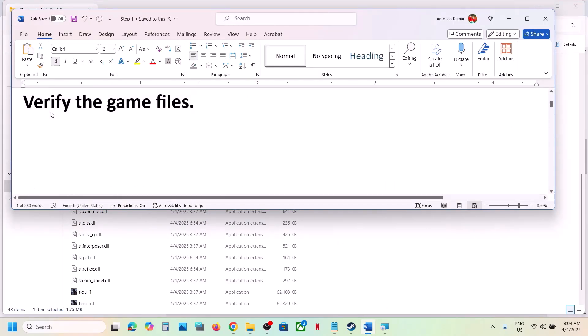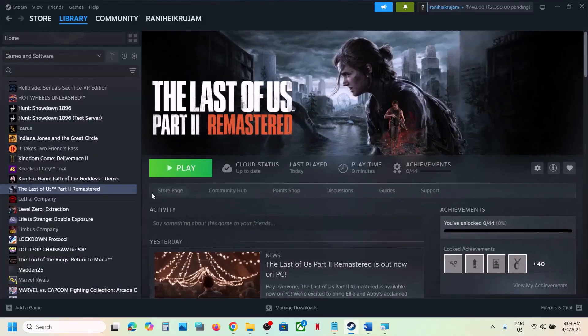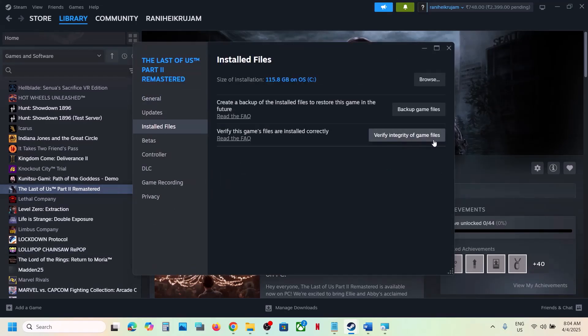The next step is to verify the game files. Go to Steam, right-click on the game, select Properties, then go to the Installed Files tab and click Verify Integrity of Game Files. Once the verification is 100% complete, launch the game and check.